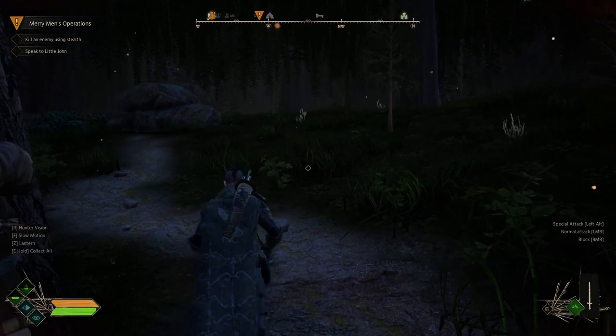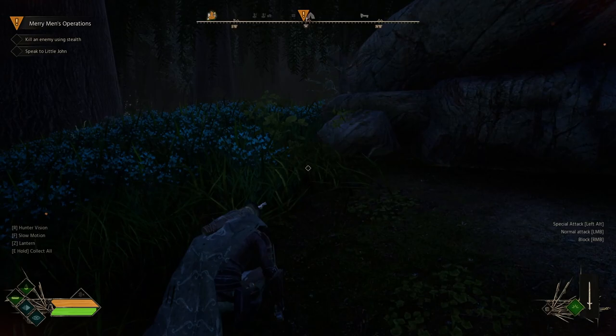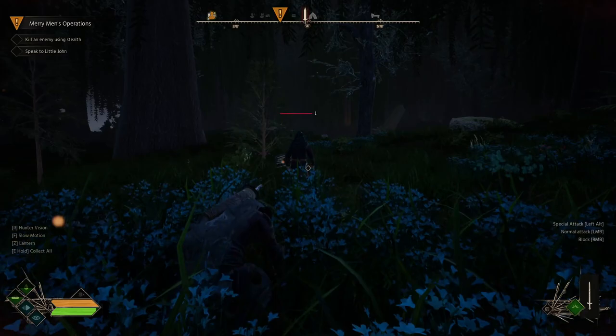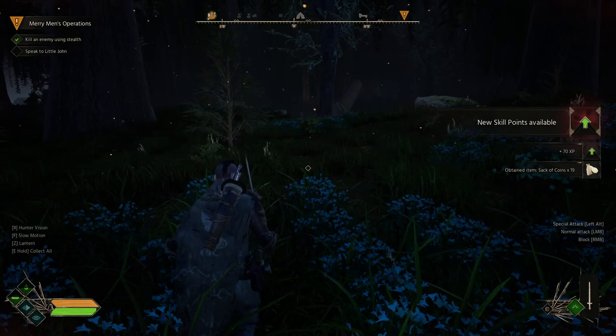Understanding the stealth system, we have to use the art of shadows — sneaking and using light and sound to avoid detection. We're going to creep up to our guard. He can't see us because we're in the long grass — no alert icon is showing. We creep up behind him, get the takedown icon, press left click with that icon and he performs a takedown. We can now pick up the sack of coins and go back into hiding.